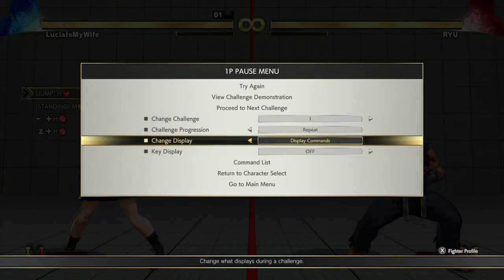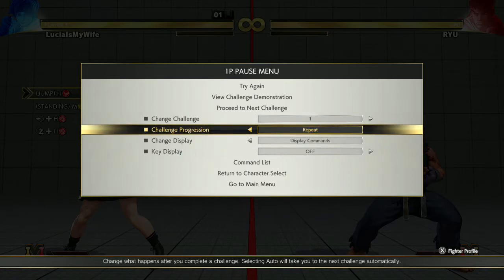I will suggest you to change the display to 'display command,' because if you only see the move name you won't know how to actually execute it. Also change the challenge process to 'repeat' instead of using auto.